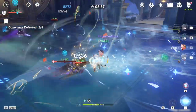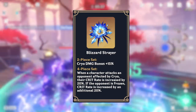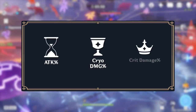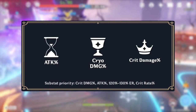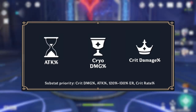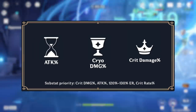Ayaka's best artifact set for an on-field DPS playstyle is the 4-piece Blizzard Strayer set for its cryo damage bonus and abundant crit rate against frozen enemies. The main stats to prioritize are attack percent on the sands, cryo damage on the goblet, and crit damage on the circlet. For substats, Ayaka mainly wants crit damage, attack, and 120-130% energy recharge. Crit rate can be useful as a substat, but given that Ayaka gains so much crit rate from cryo resonance and her artifact set, it can be very easy to overcap on crit rate.